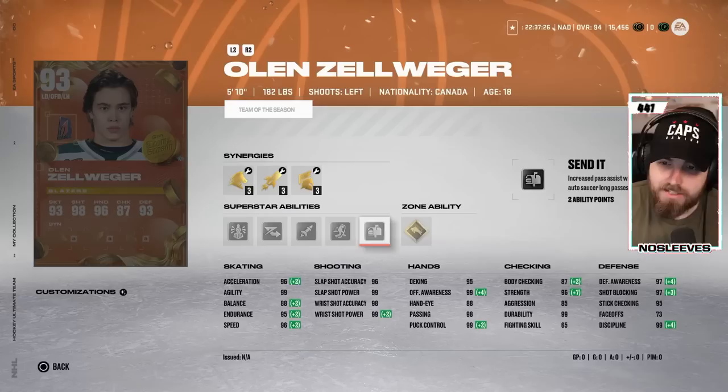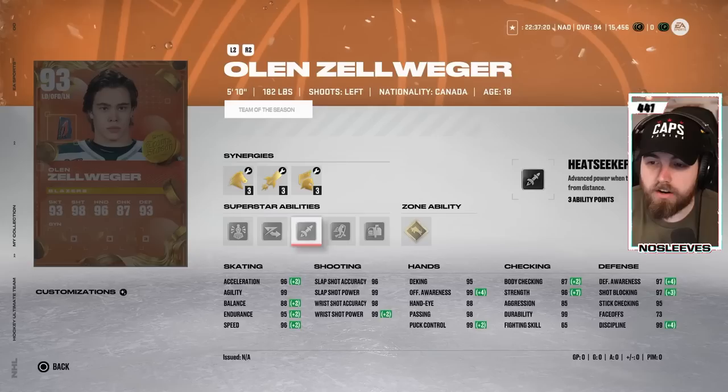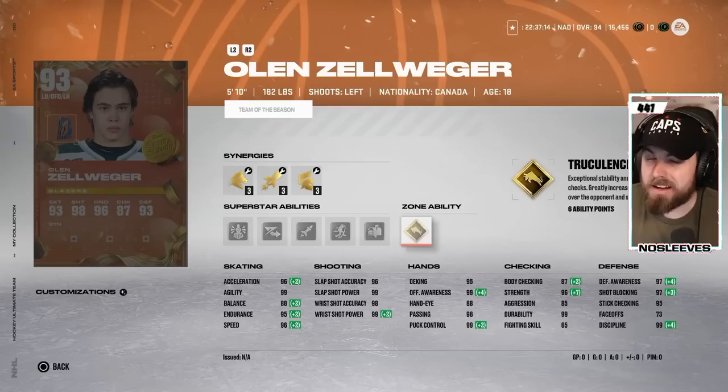He has Unstoppable Force, Elite Edges, Heat Seeker, 1T, and Send It. Really, all of these abilities you don't need to activate at all. But remember, if you are going to get this card, he's going to have to have truculence on to be worth it, unless you're playing squad battles. If you're going up against other opponents, it's going to give yourself a big disadvantage if you have a 5'10", 182 defenseman that can't knock high 99 overall players off the puck, especially if they have Unstoppable Force.